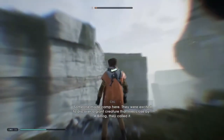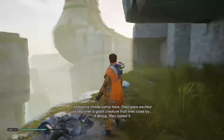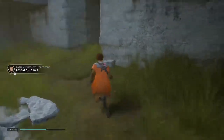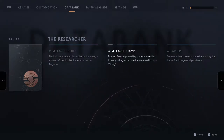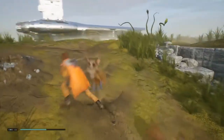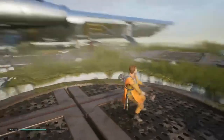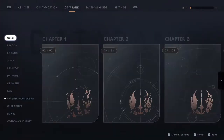What have we got? Someone may have camped here — they were excited to discover a giant creature that lives close by, a binog they called it. I prefer to call it a Bingo. Research camp — traces of camp used by someone excited to study the large creature they referred to as the binog. So as far as I can tell, I have done everything. And when I say everything, I mean everything. Here on Bogano, I have definitely done absolutely everything there is to do.